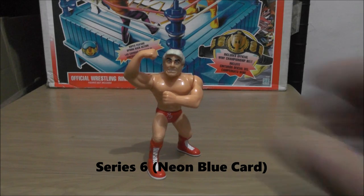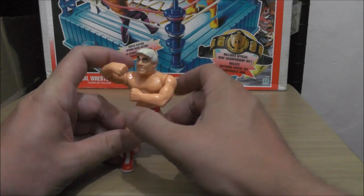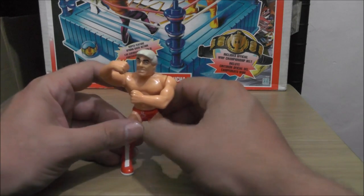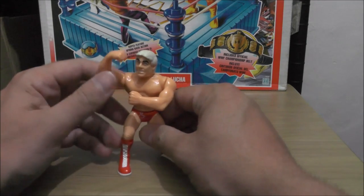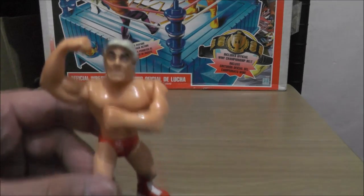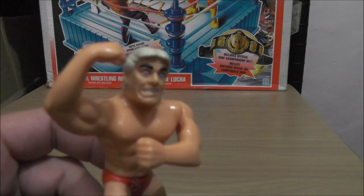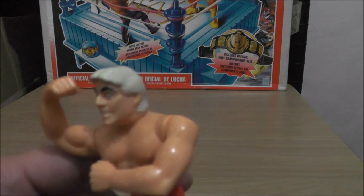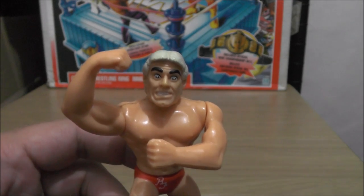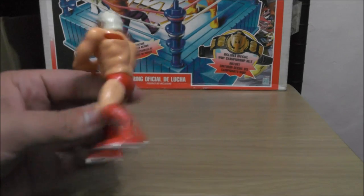Here we have Series 6 — Ric Flair. This is the one and only WWF Hasbro Ric Flair. He does the same move as Ravishing Rick Rude — the headlock punch thing — and they call it Flair Snare. I always hated this figure. I just think it's not a good likeness of Ric Flair — it just doesn't look anything like him to me.